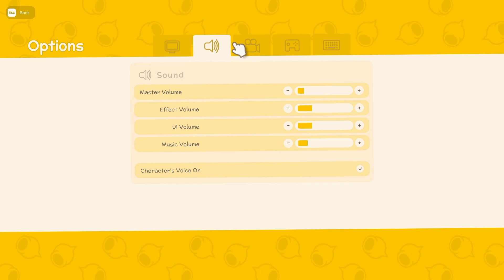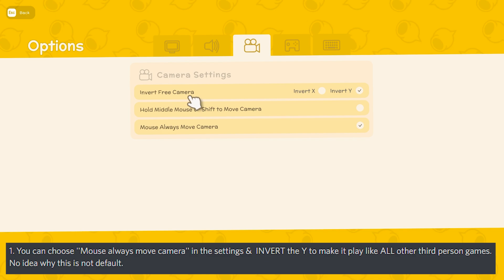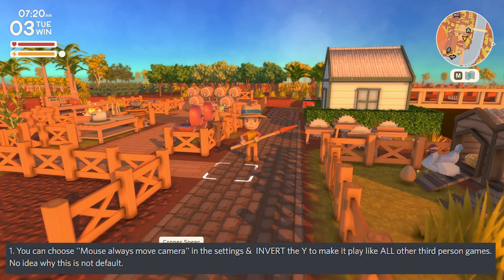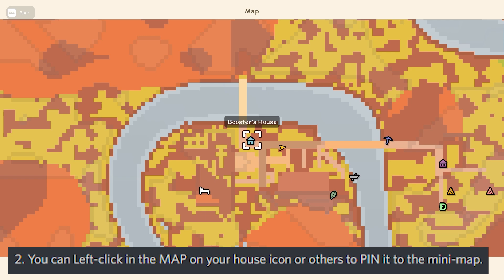I have a short list I came up with myself, and after that I'll show the community suggestions. Number one: in the settings, you can enable 'mouse always move camera' and invert the Y-axis to make it play like pretty much all other third-person games — no idea why this isn't the default. Number two: you can left-click on the house icon or any other icon in the map and pin it to the mini-map, so you'll never lose your home again.